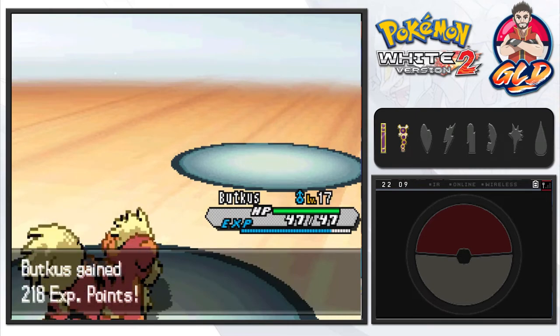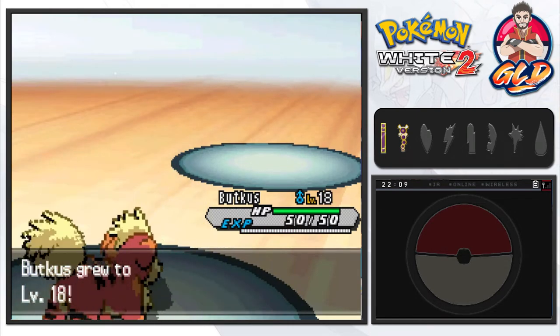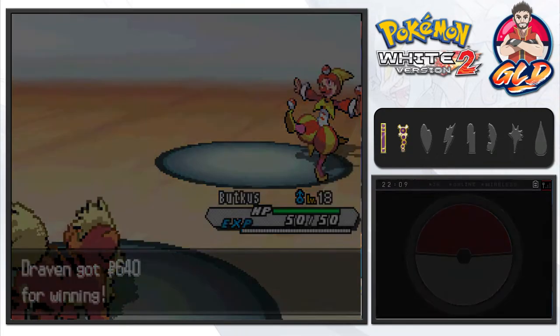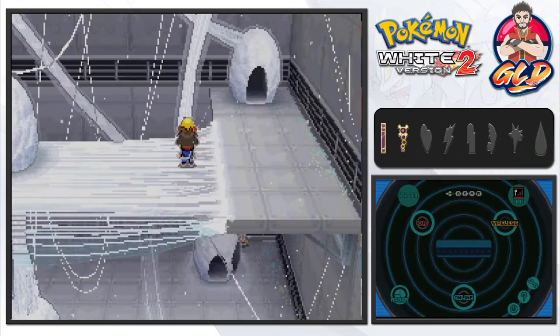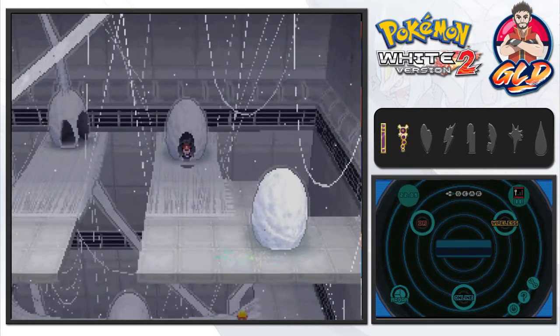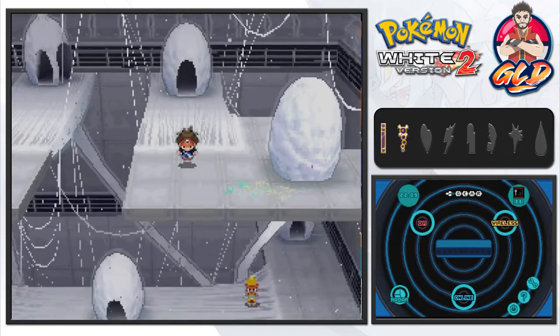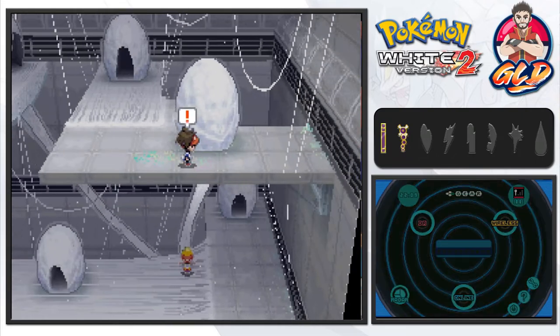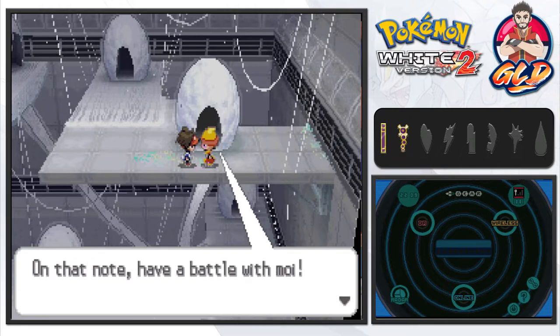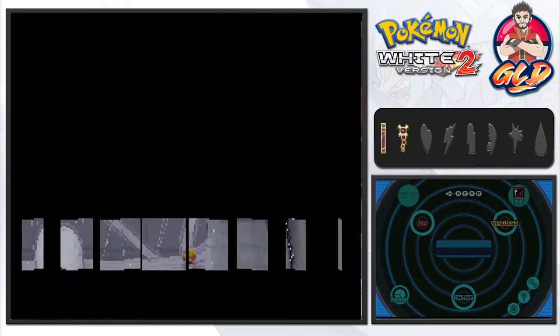We navigate through the gym area and find that some cocoons look unopened but then crack open — when a cocoon breaks open, out pops a trainer ready to battle. There are quite a few trainers hidden throughout this gym, so be prepared for surprise encounters as you move through the area.